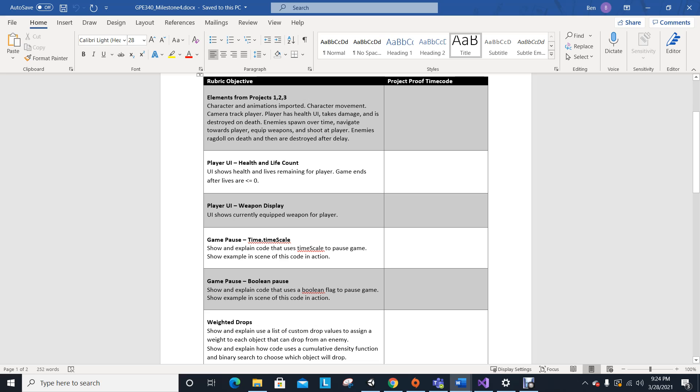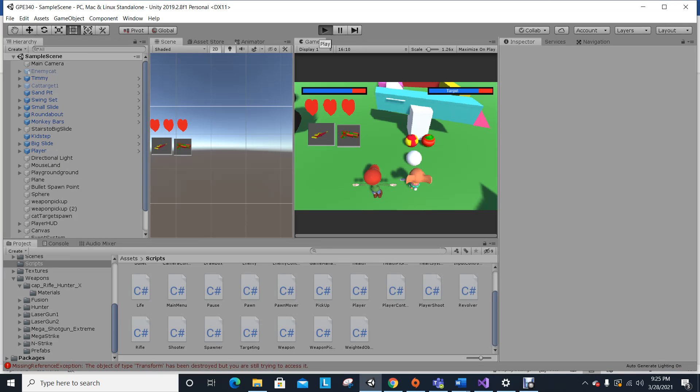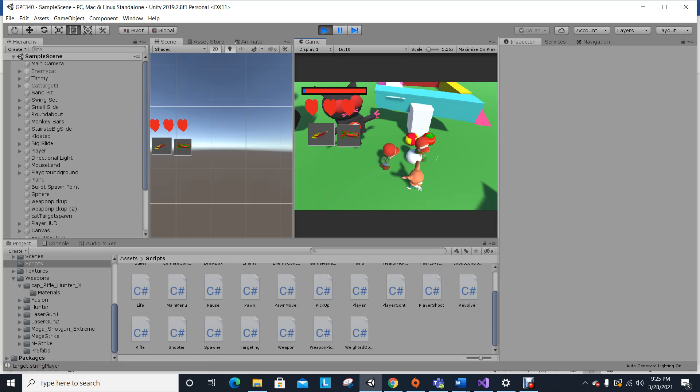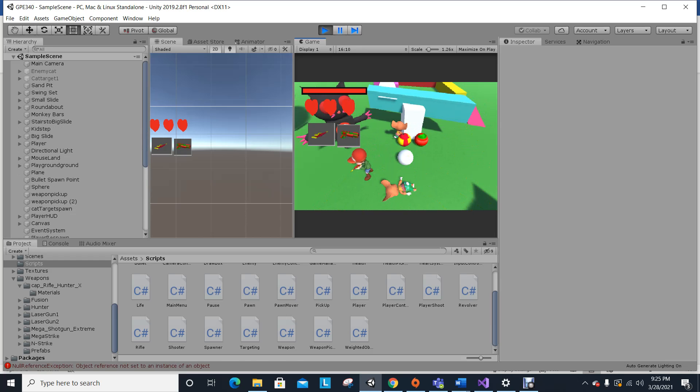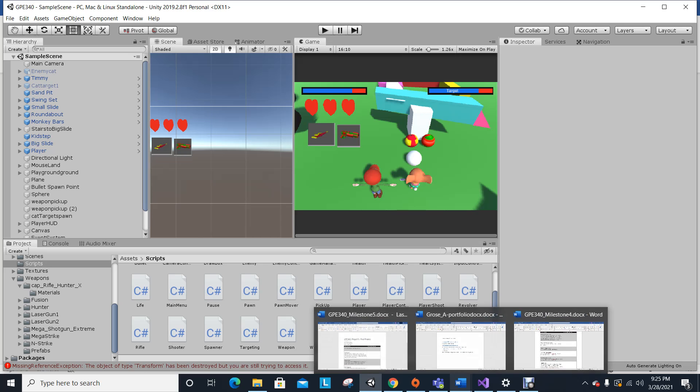The enemies are spawning — you can see it started with one and then the second one ran over. That part is fixed too, because now when the enemies spawn in they go straight for the weapon and straight for the player — all of them do. They're not going in a giant line anymore. They all come in, go for the weapon, then go for the player, which is an improvement.